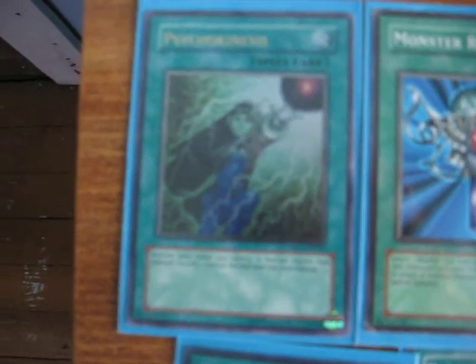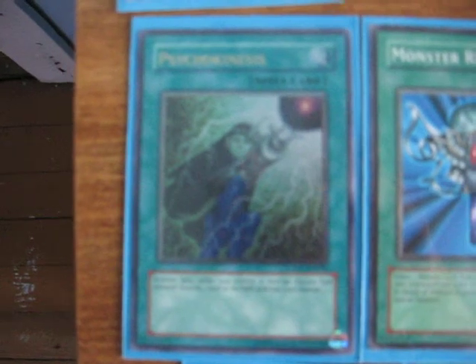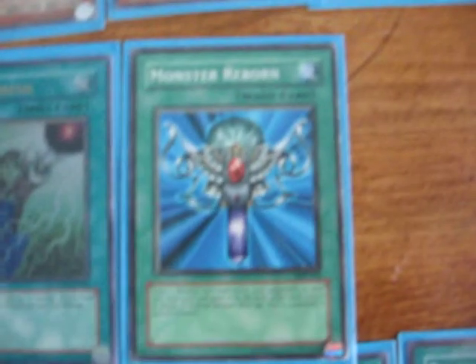On to Spells and Traps. I've got one Psychokinesis — pay 1,000 to destroy a card. Some people say it's redundant paying 1,000 life points just to blow something up, but I don't care. It blows up anything, so I can't really argue with it. I've also got Monster Reborn, which is kind of standard issue for any deck.